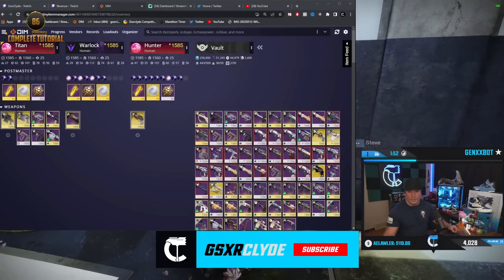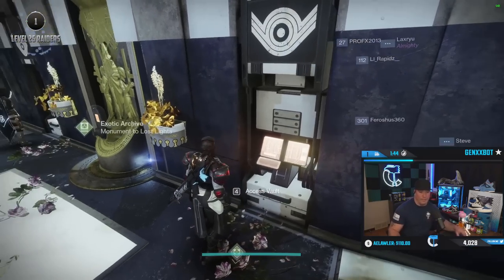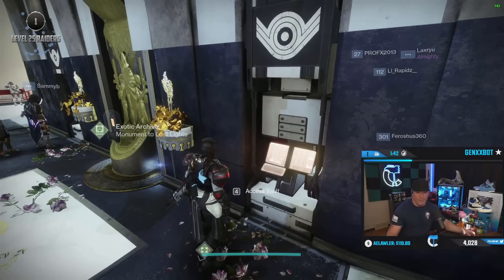Alright, we're gonna go over a vault cleaning real quick. I put all my weapons on my other characters in the vault and we're kind of gonna go over everything — just the simple basics of weapons. I do have some weapons on me but mainly I want to go over my vault.